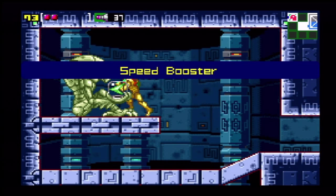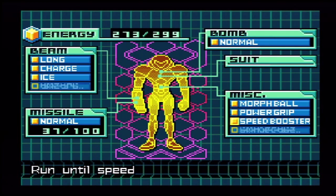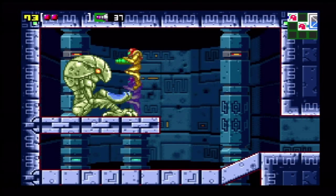Head forward here and we get the Speed Booster. Run until the speed boost begins to break certain blocks, and it will also damage enemies. I want more missiles — there we go, full health.